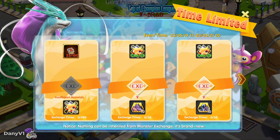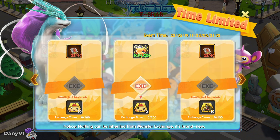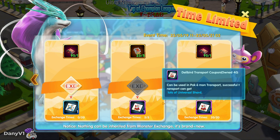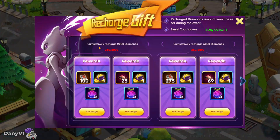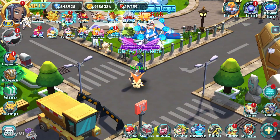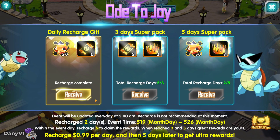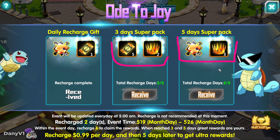Looking at the other available events, it's the same as every other week. We have Overlord stickers for Shards and also for Firebooks. If you are a recharger, remember there are Delibert Transport coupons available for both Firebooks and Groundenbooks. We also have the Ode to Joy event going on, where you can basically just recharge a dollar every day and get some cool rewards, with extra rewards on the third and fifth day that you recharge.